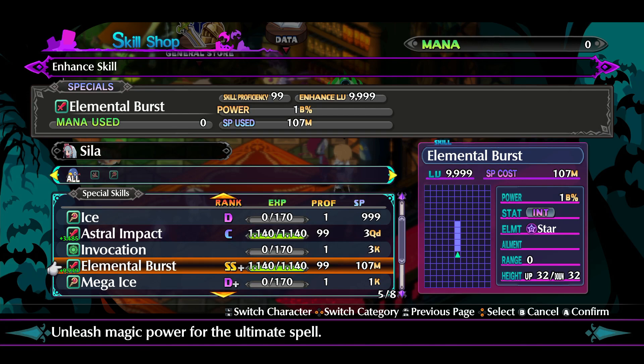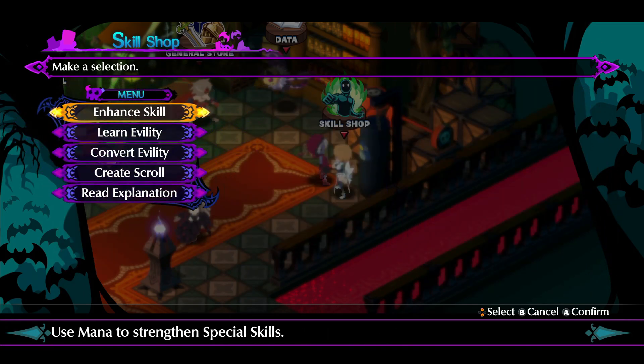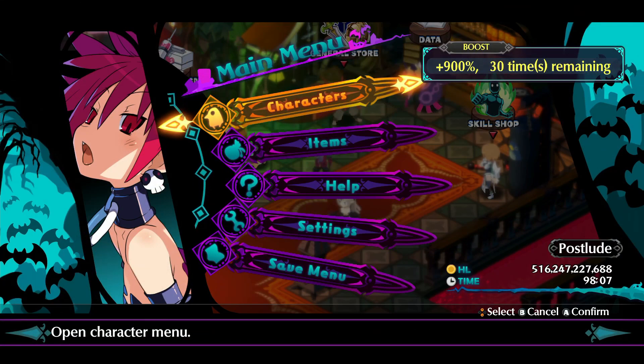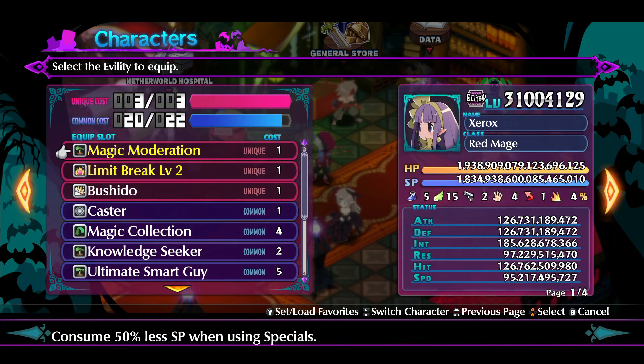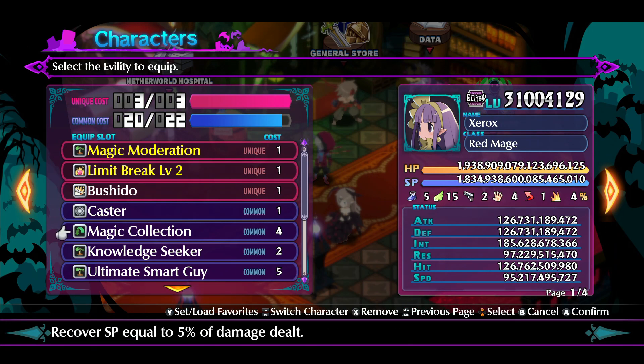Now to utilize this properly — because remember, it clears out your entire SP bucket — you're going to need to look at your evil tease. You're going to want to have magic collection. Magic collection is important because it takes five percent of the damage you dealt and gives it back to your character in SP. You're going to need that SP to continue getting this spell out. Because it ignores how much SP you have and just uses whatever is in your bucket, this is basically your refill each and every time you attack a character and beat it. You get refilled, and the next go you get to utilize it again.